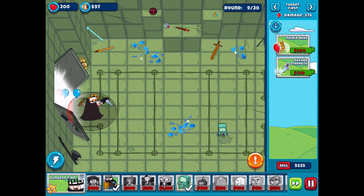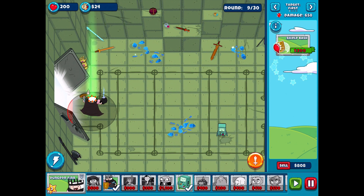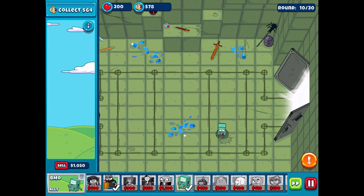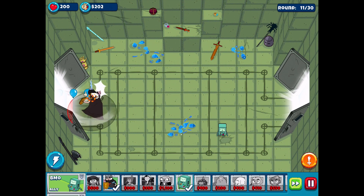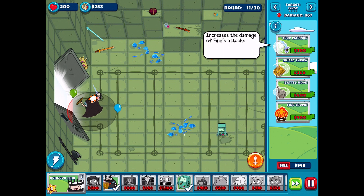We can upgrade Finn a bit more - his range is way better now. Get more money, get Savage Strength, get Adrenaline Boost - he should be attacking faster now. Probably want to get Shield Bash as soon as we can, that's really not that bad to have. Got it. And having that early BMO was fantastic. Get 300 for the True Warrior, which increases the damage. One balloon got by - okay, a couple are getting by now. It happens though, and at least it'll help BMO earn up more cash.